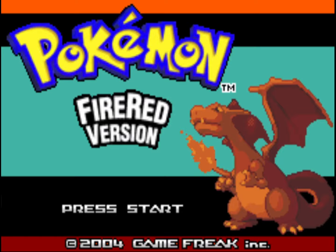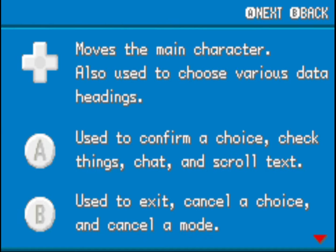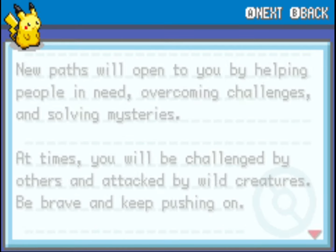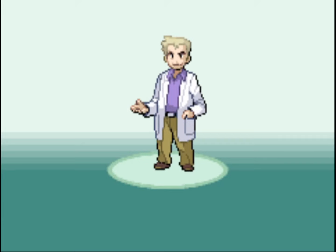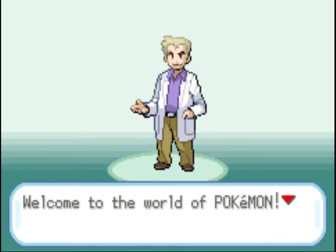Today we're playing Pokémon Fire Red, which is a remake of the Kanto games for the Game Boy Advance. This is very similar to Pokémon Leaf Green, so this walkthrough should work for you regardless of which version you're playing. I'm going to be showing everything in the game all the way up to the post-game ending, which is Elite Four Round 2. You get the credits if you beat the Elite Four for the first time, but then there's extra stuff — the Sevii Islands adventure — and then you catch Mewtwo and beat the Elite Four again.